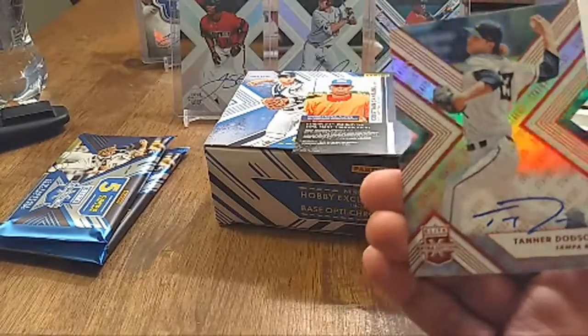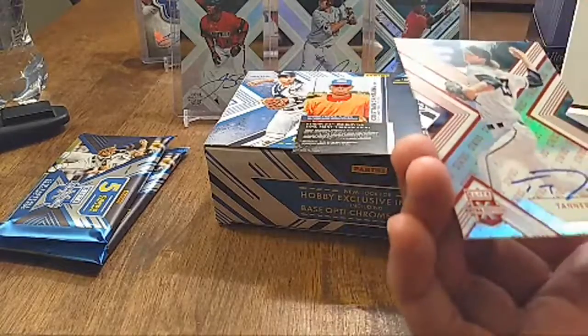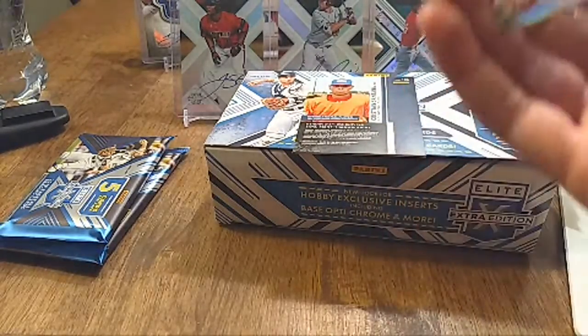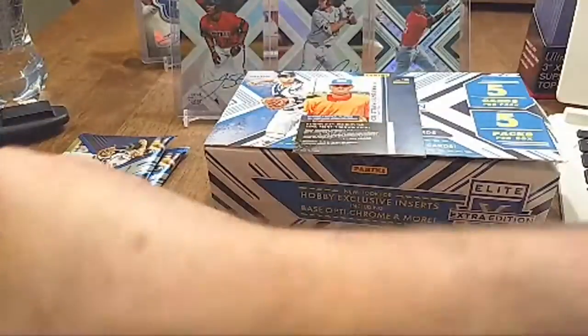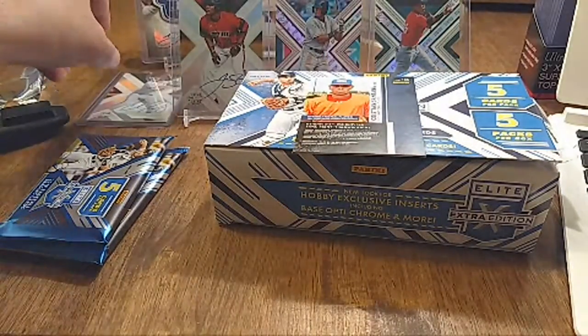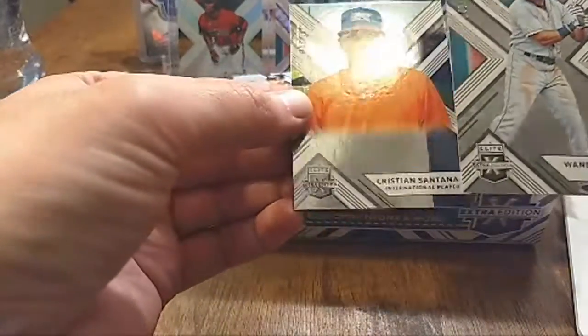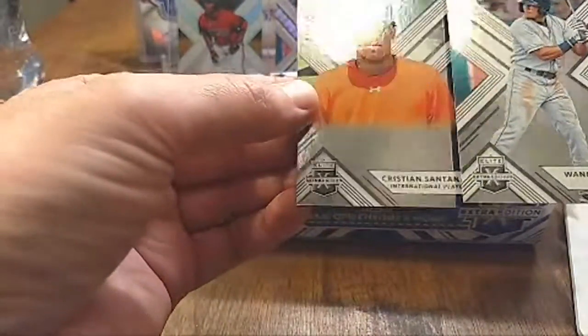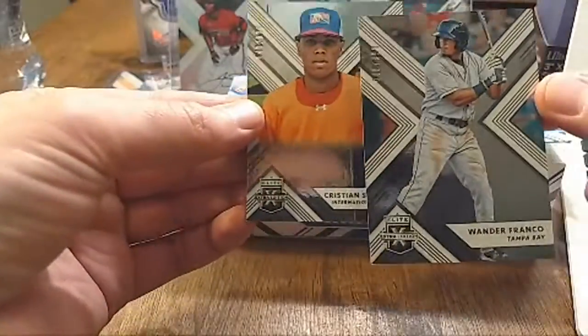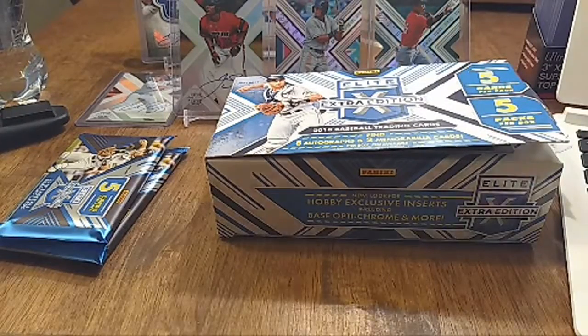Tanner Dodson, Tampa Bay, numbered out of 75 — nice on-card auto, 56 out of 75. That's a cool card. And we got a Wander Franco base card at 999 — look at that — and Christian Santana at 999. That is very cool.